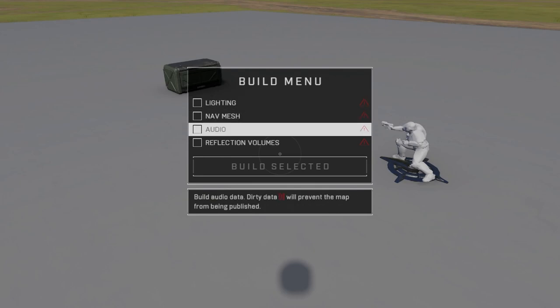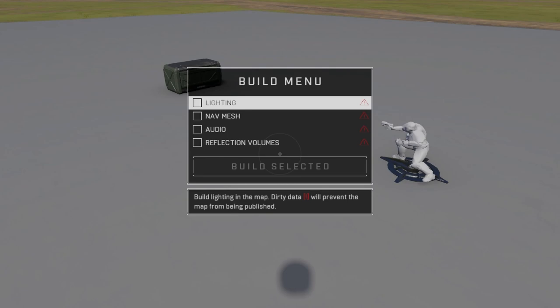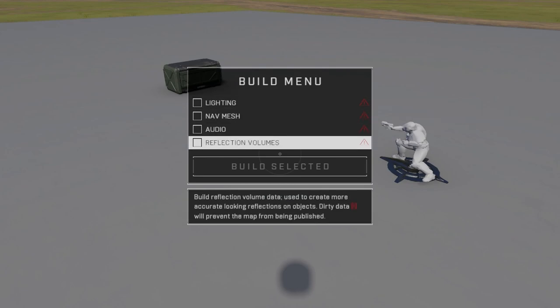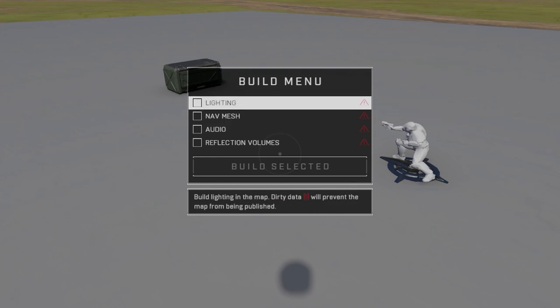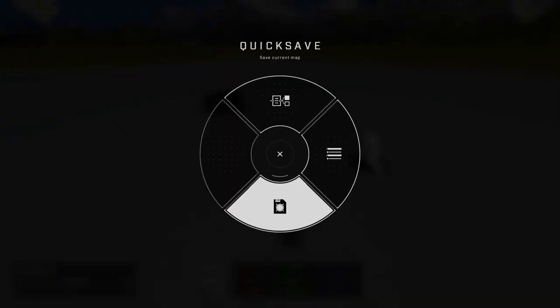You'll notice it's called dirty data. Any item still showing an exclamation point in red needs to be built before you publish a map — whether for testing or anything else. This is something you'll definitely get into if you're thinking about getting serious with building and wanting people to play your maps.